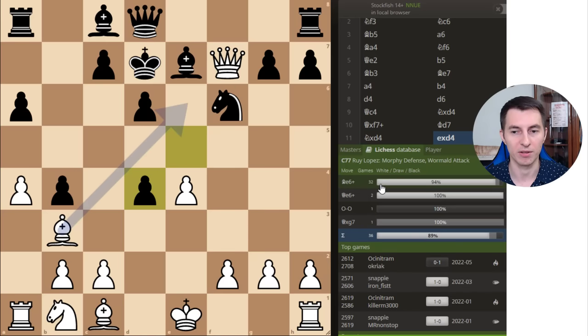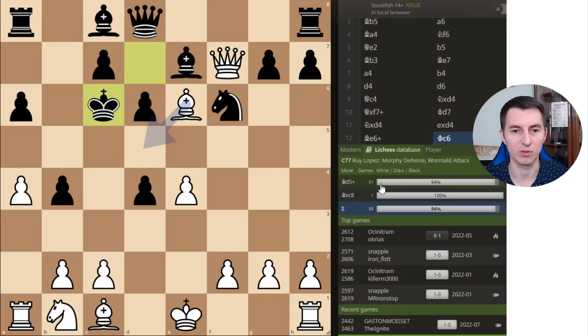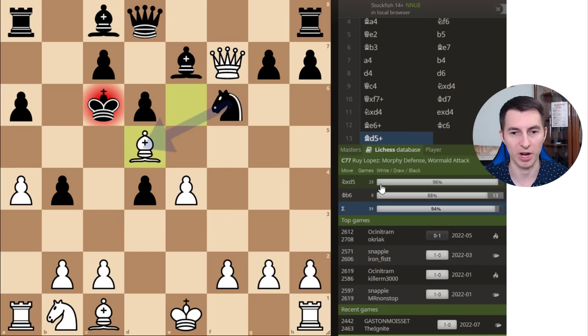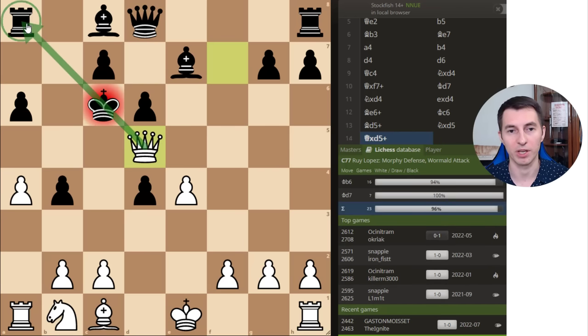You take there, and the easiest winning line is bishop e6, king to c6, then bishop d5 check. In this case you're also attacking this rook, and on the next move you're going to capture it — either by bishop, or if they decide to trade: you take with the queen, and in addition to black's vulnerable king, you'll also be a rook up. That should be more than enough to win.